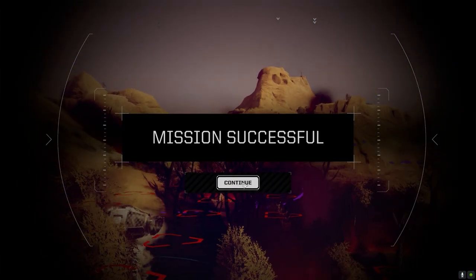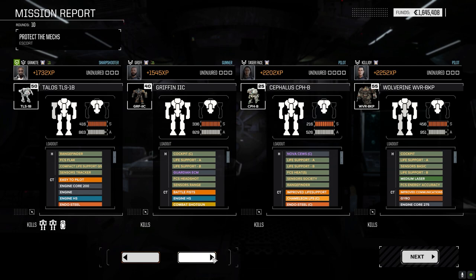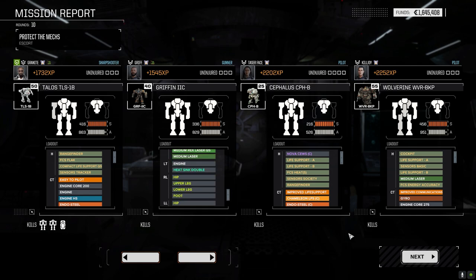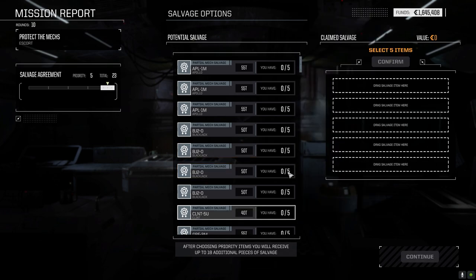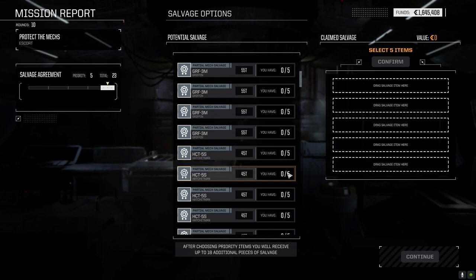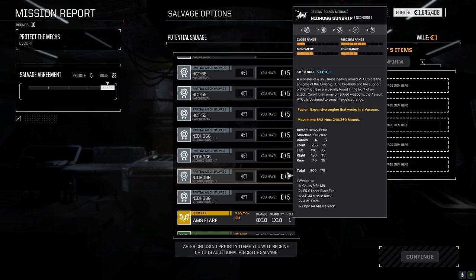Mission successful! Pretty good experience - nobody really took any damage and I don't think I lost any components. Blackjack pieces, Griffin pieces, Hatchet Man pieces, Nidhogg pieces, Gauss Rifle, ATGM. Not a lot on there but the Gauss Rifle is nice - just have it sit back and fire off that thing all the time.